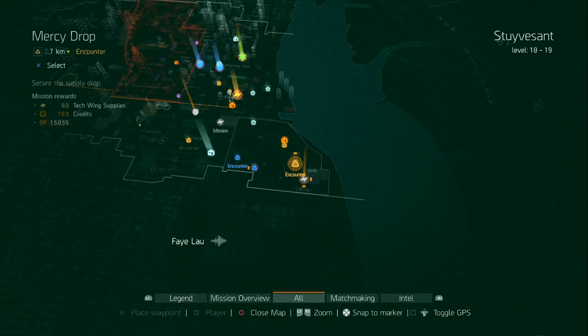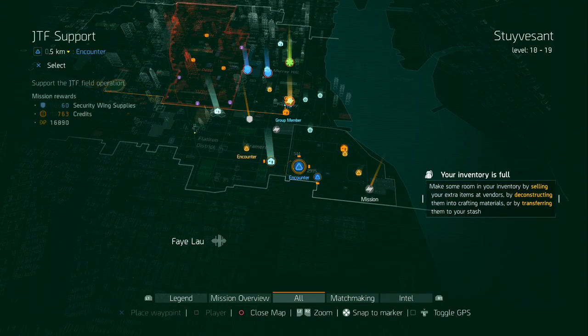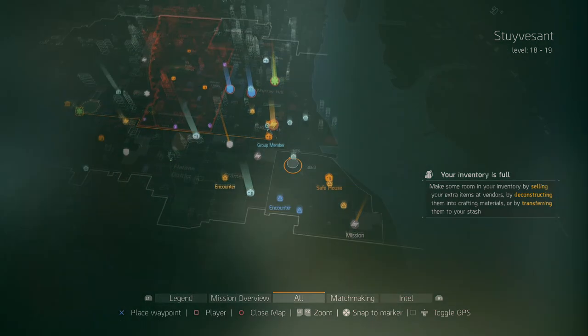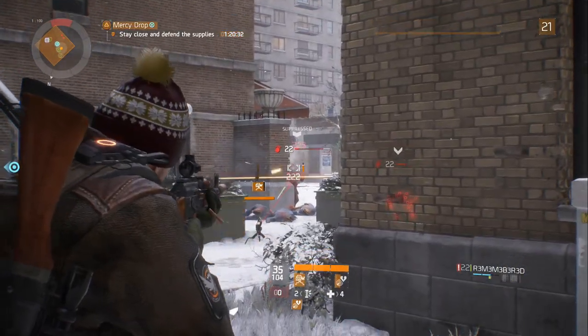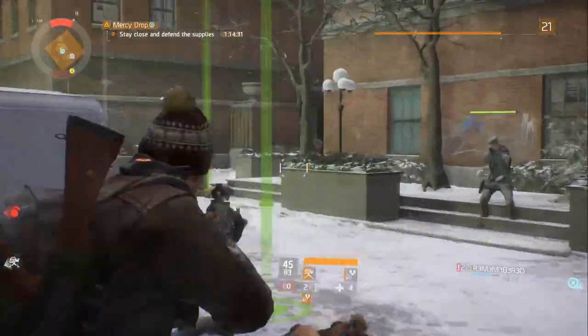The third way to rank up fast and easy is by doing encounters. You can go to your nearest safe house and get a couple of encounters — about three or so. You can complete them with a friend or by yourself, and these give you a very decent XP reward, around 16,000 to 20,000 depending on your level and which encounter it is. Definitely one of the best ways to level up and rank up fast in The Division.